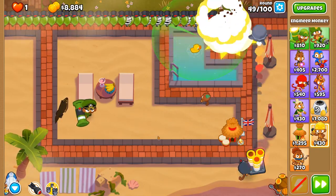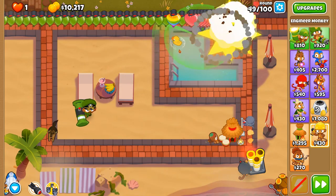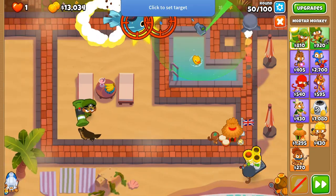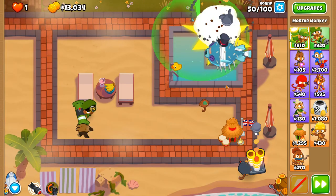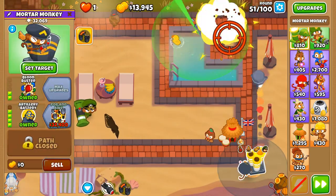Round 49 — a bunch of green balloons, rainbow balloons, some ceramics, and a few ceramic or rainbow regrows at the very end. There's some rainbow regrows here — an ideal round if you want to do a regrow farm very early on. The second MOAB is coming out now, let's do a little bit of micro so we do that bit more damage, and that goes down.